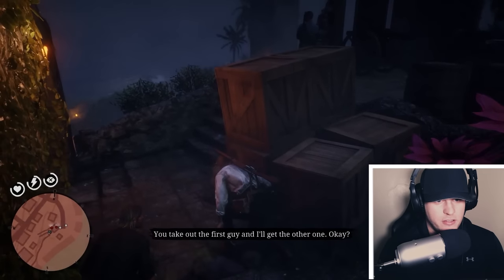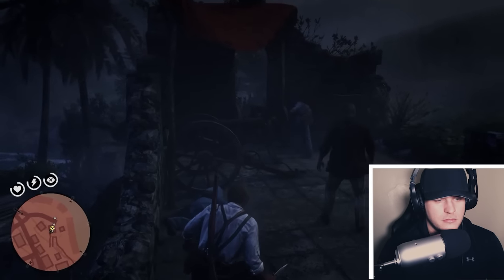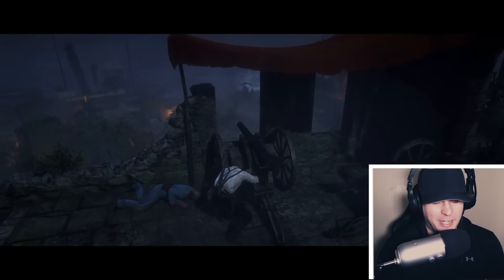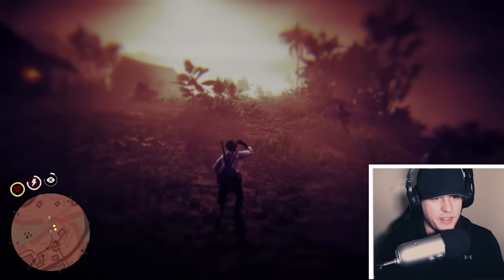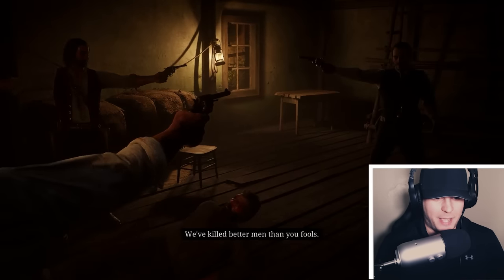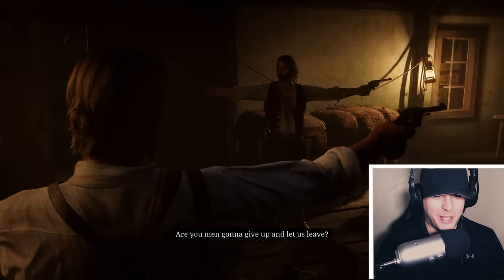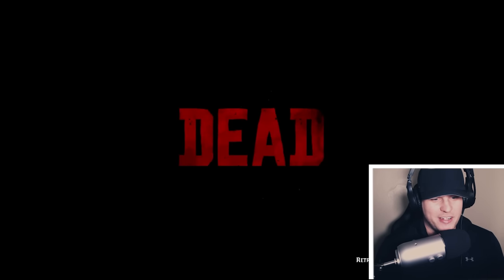So I need to stealth kill both these guys — I'll take out one and I think he'll take out the other. Pretty easy. There's also a time limit on this mission and I know there's going to be a lot of people to kill. That almost killed me. I'm supposed to be able to look down at the captain and tell him to kick the gun, but it's not giving me the option. This game is full of glitches and bugs — it won't let me do what I'm supposed to do. I've got to do it again now. Thanks, Rockstar. Love you.